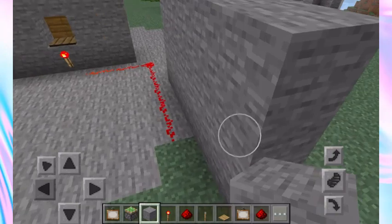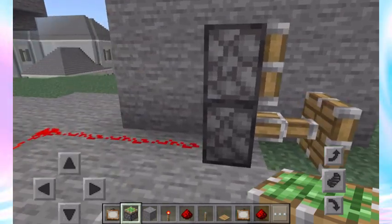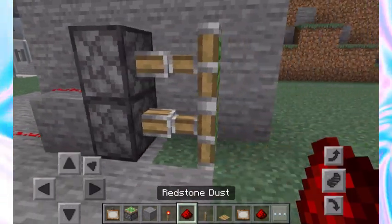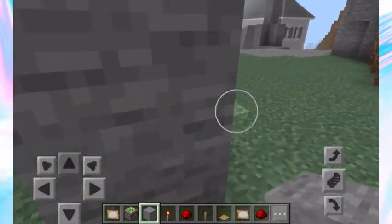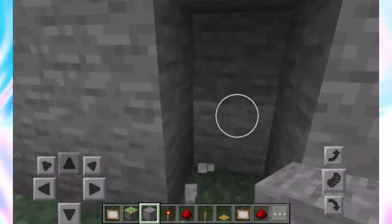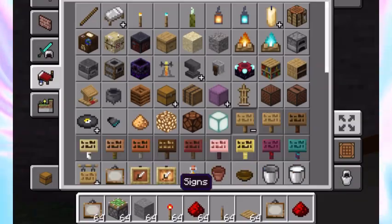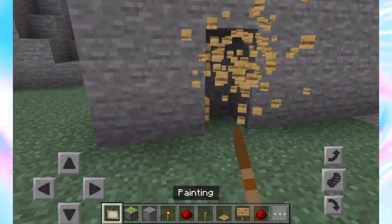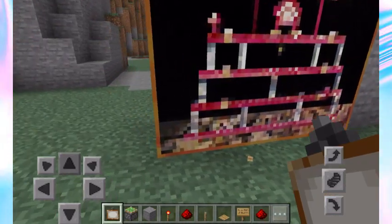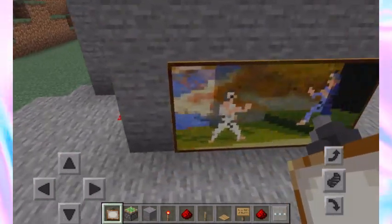When you have the pressure plate, place a redstone torch right next to it, then make a trail of redstone dust going to wherever you want. Then place another wall with sticky pistons. Remember, you sometimes need stone to make the wall bigger. Break the blocks in the wall that are in front of your pistons, and also put signs inside — this allows the painting to go through.